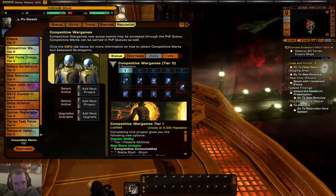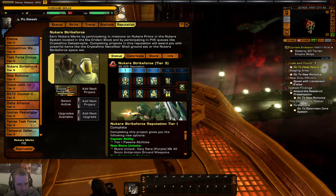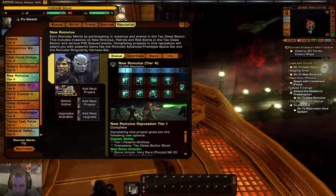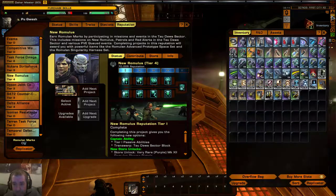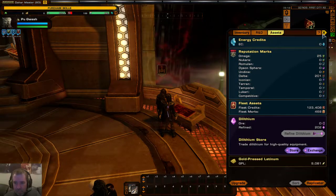Once you get to the highest levels and get into the reputation system, this is where you can start getting some good gear without having to go through a fleet. If you've ever played World of Warcraft, these are like factions. For example, this is the PvP one, this one focuses on the Borg, and you get different abilities to unlock. This one's New Romulus, going up against the Tholians. Generally once I get the ship I want on a particular character I stop playing it — not because I get bored, but the goal is achieved and I want to work on getting another one.